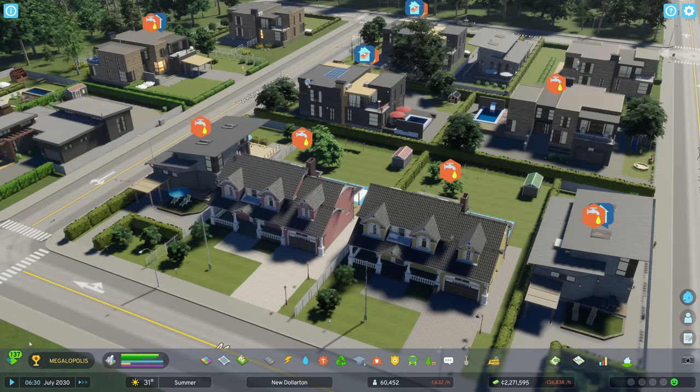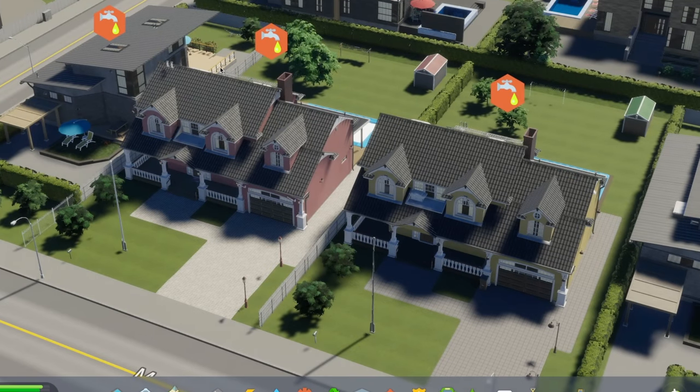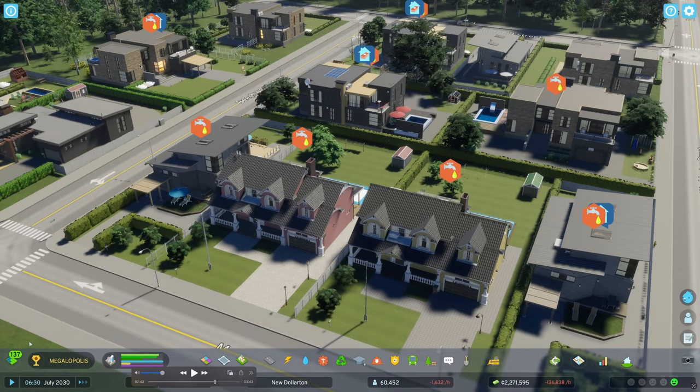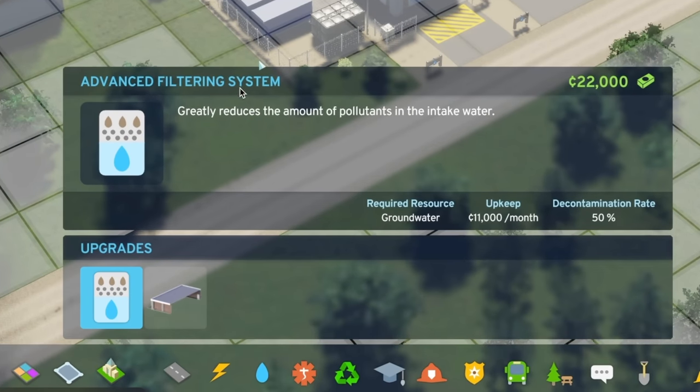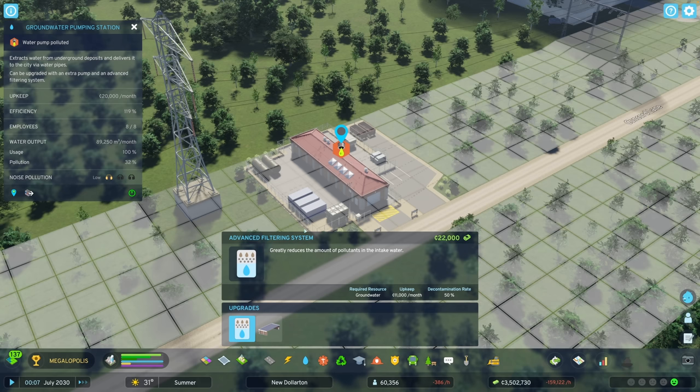Now talking about graphics — these homes are so detailed. We have grills modeled in this particular shot, curtains in the windows, sheds in the backyards, yards, a clothesline in the back. Lots of little details and it just looks absolutely outstanding. That's what makes me think we don't need to worry too much about the trees. Here we're looking at a water pump that is polluted and we're adding an advanced filtering system to it, which is pretty cool. I'm curious though: if we can add this to it, can we remove it eventually once we no longer need it? The upkeep is $11,000 per month and it only removes 50% of the decontaminants. I would hope that when we don't need the additions, we can remove them — otherwise there's going to be a lot of deleting and replacing buildings.